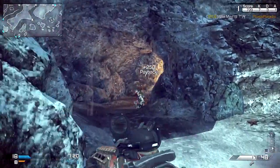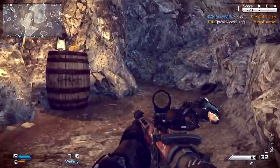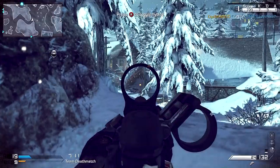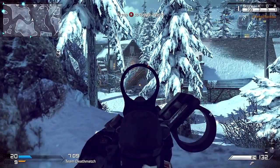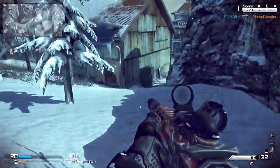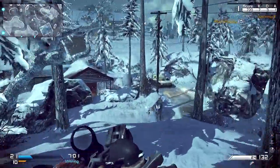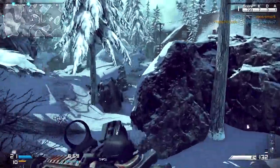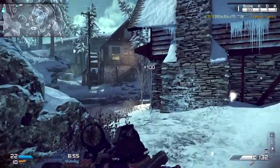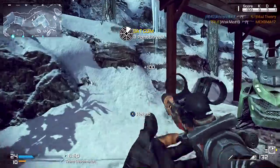The negatives for jump shotting are that it takes your thumbs off of the thumbsticks and makes you push buttons. This is a negative unless you have a scuff controller. If you have a scuff controller, that's great — I'm glad you spent all that money on it. I don't have a scuff controller. So it's a little more difficult for me to jump and spin and turn and all the things that you have to do to be successful when you jump shot. Since it takes your thumbs off the thumbsticks, you really have to practice this.